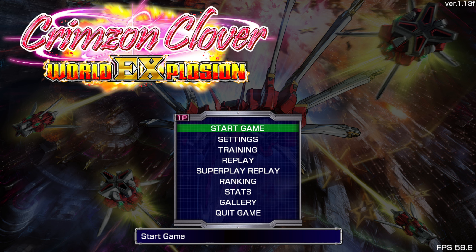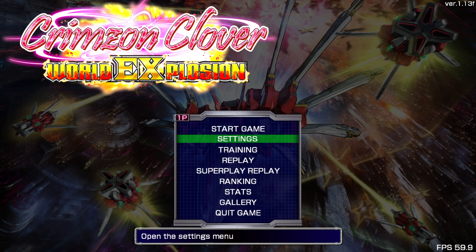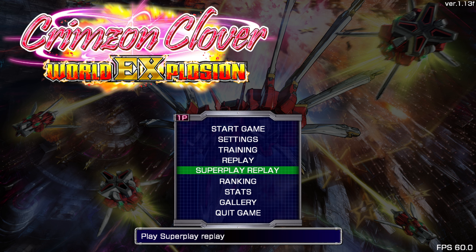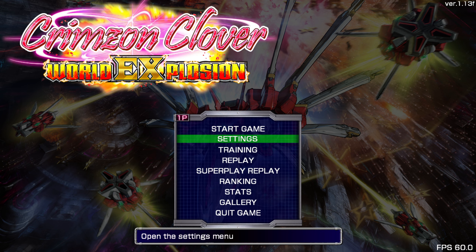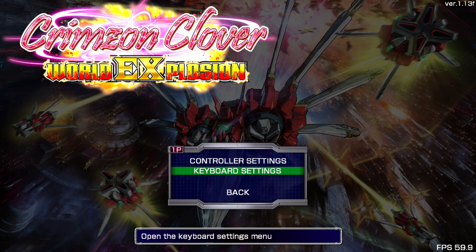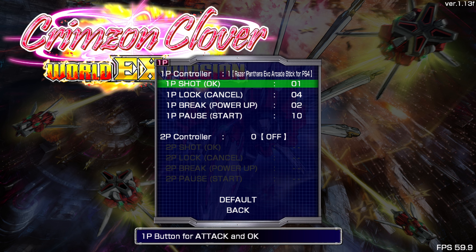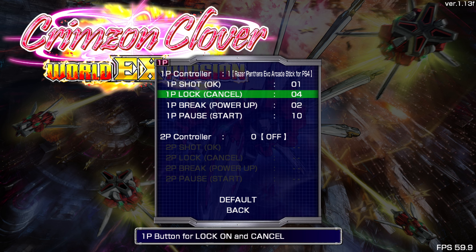I've set the screen up. I want to check the controls first - it might be useful for anybody who's searched for this and wants to see someone's first time reactions from someone who's not a shmup expert. Let's go into settings and key settings and check out the controller. I'm using an arcade stick to play this.